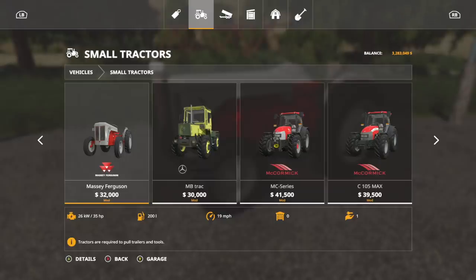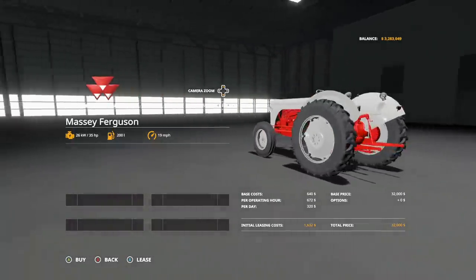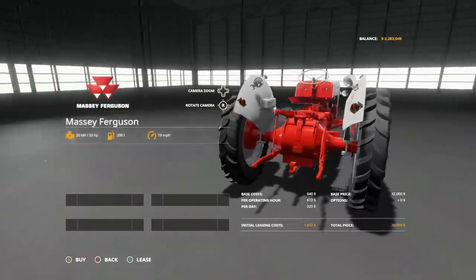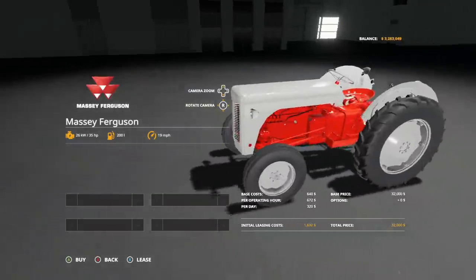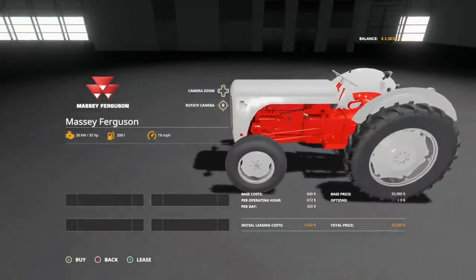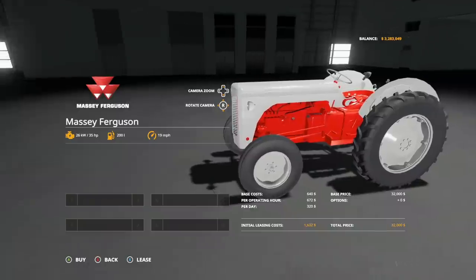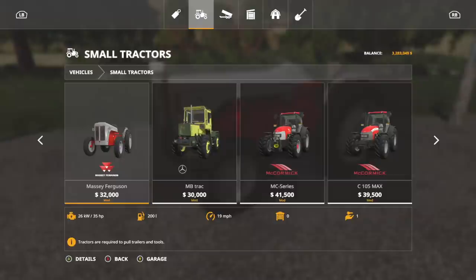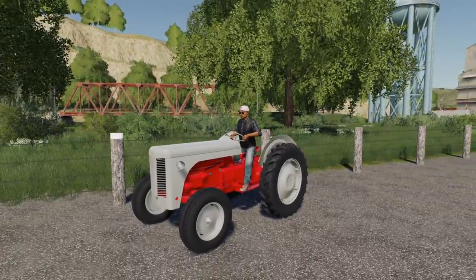Here it is for $32,000 — it will go 35 horsepower, 19 miles per hour. There's not a whole lot more to it: it does have a rear PTO, a rear three-point, and a rear trailer hitch. Nothing on the front — no front loaders for this. It's just a small tractor, but it's a tractor nonetheless. If you guys are ready to Massey Ferguson farm, you've got to get at least one of these just to have on the farm. It is beautiful and amazing, and you have got to hear what this thing sounds like.